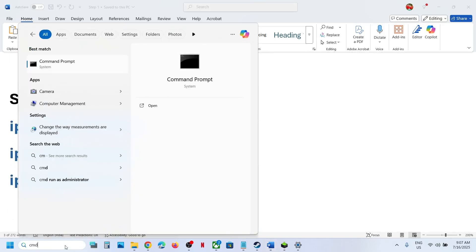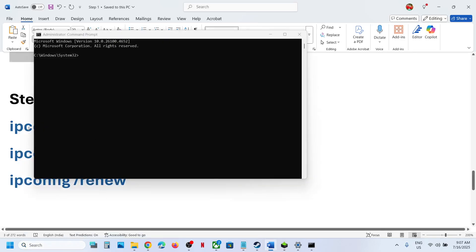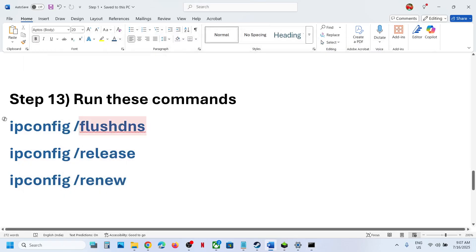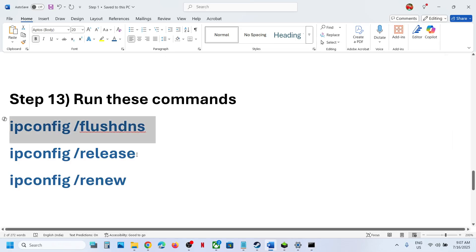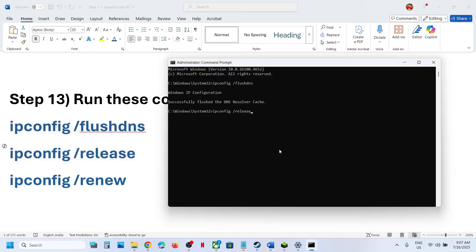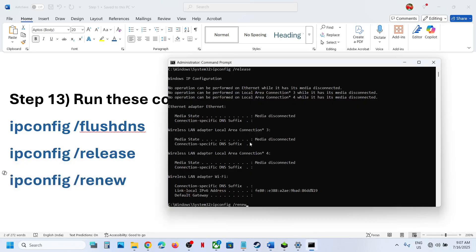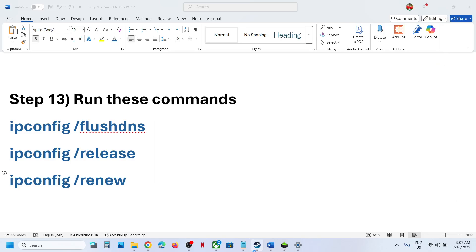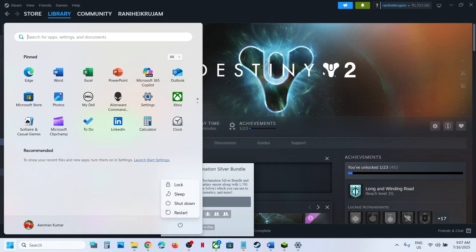The next step is to run some commands. Type cmd in the Windows search box, right-click on Command Prompt and open it as administrator, click Yes to allow. Copy and paste the first command and hit Enter, then run the second command and hit Enter, then run the third command and hit Enter. Once done, launch the game and check. If that does not work, restart your computer and after the restart launch the game.